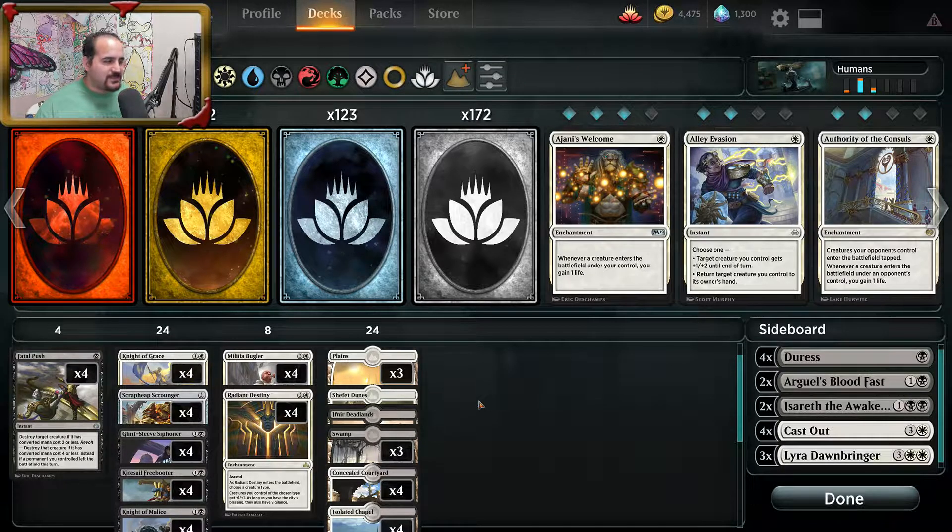The one matchup I didn't appreciate the most is the Green Steel Leaf Champion deck. You know what I'm talking about — where they go turn 1 land, Elf; turn 2 Steel Leaf Champion; turn 3 Steel Leaf Champion; turn 4 Steel Leaf Champion. For some reason, they've got all 4 copies in their hand.